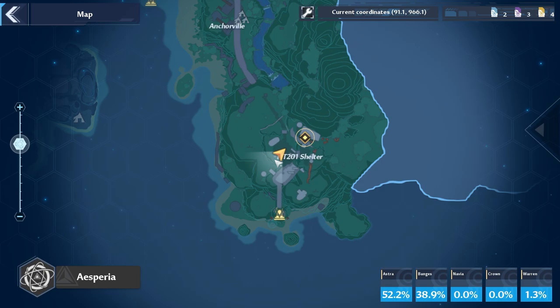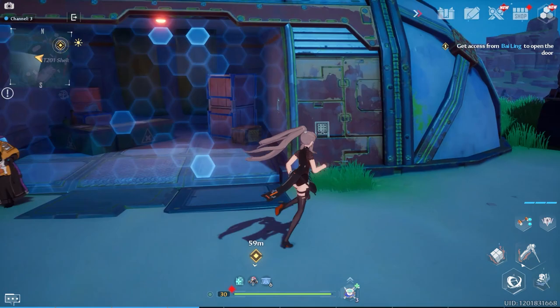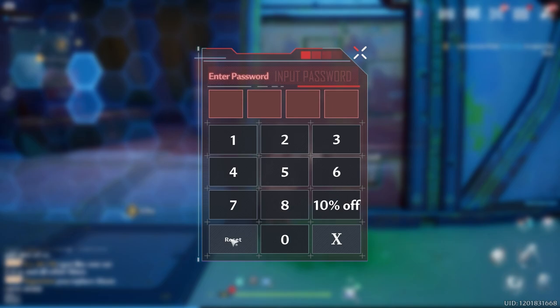What's up everybody, it's Smith here from GamingsHeroes.com and today we've got a quick guide on how to open the blue barrier by Linda at the shelter. I spent ages doing side quests in this area and completely missed this electronic keypad. There are clues nearby that give you the code, so we'll walk through this real quick.